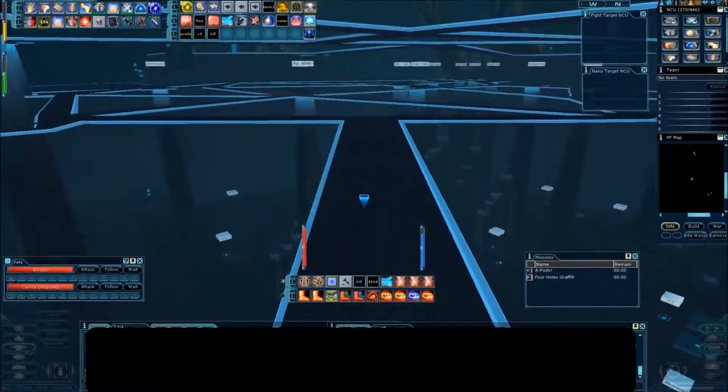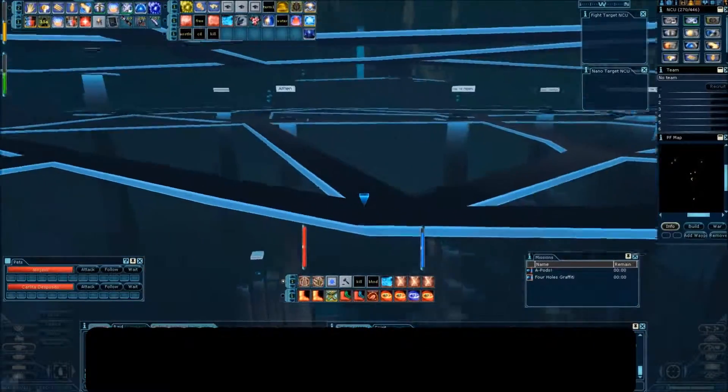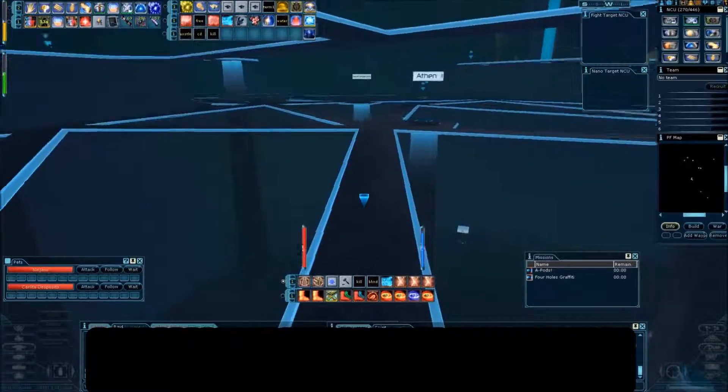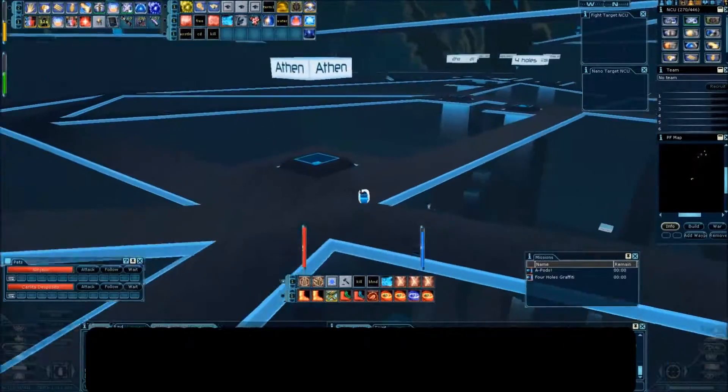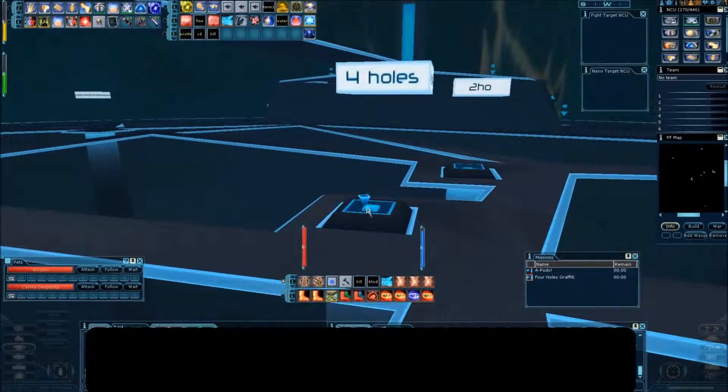Once we're on the second floor, we're going to work ourselves around to the Four Holes grid point. Keep in mind that this is a 25% gas area, so when you zone out there is a good chance you may get attacked by PvPers in the area, so take extra care and caution.